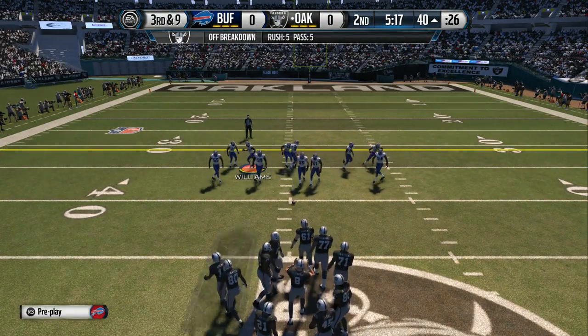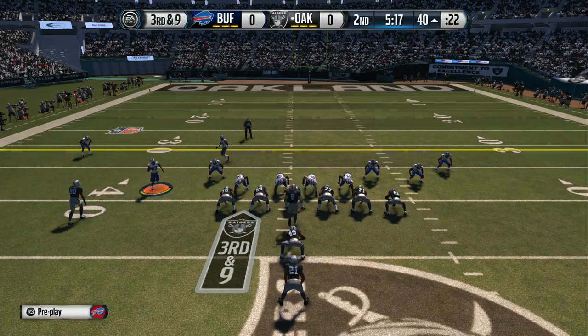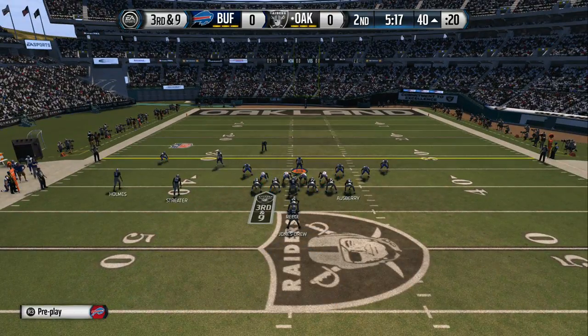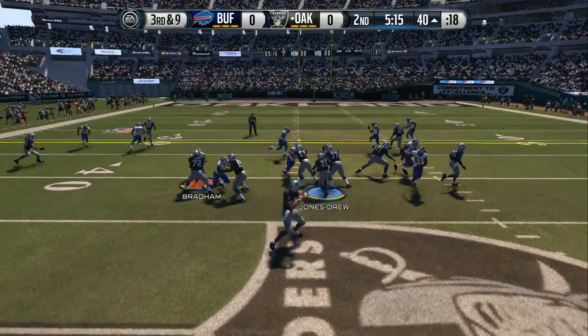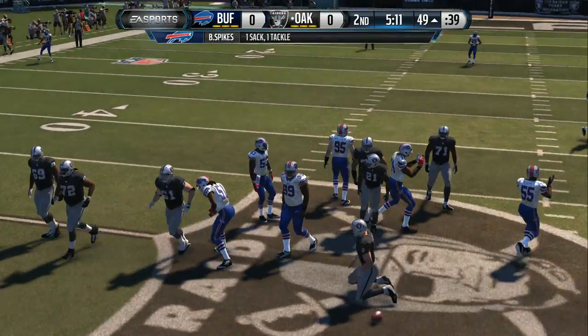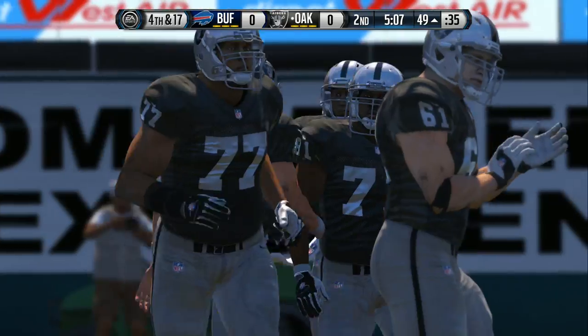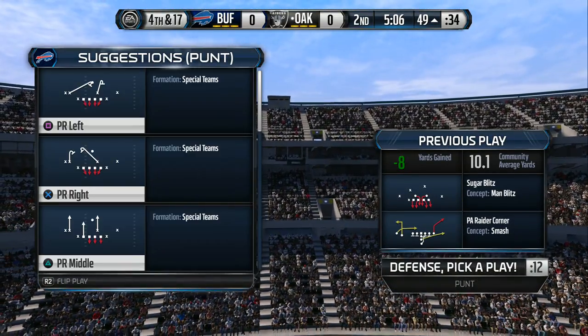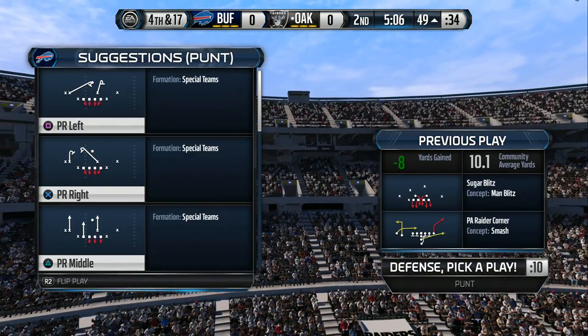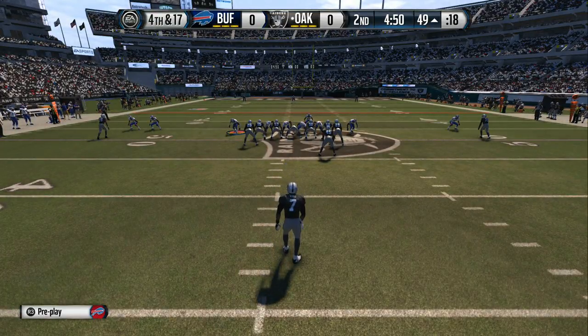Third and nine coming up after that last pass play failed to connect. Keeps it here. They bring down the quarterback and it's a three-and-out for the offense. You just get tired of sending three or four players at the quarterback in passing situations, so this time the defensive coordinator sends the blitz and they are up for it — they get to the QB and get a sack.